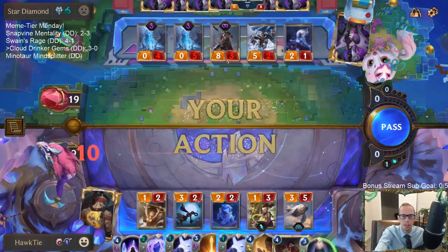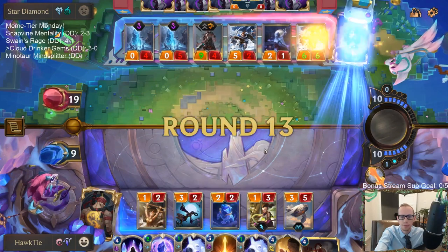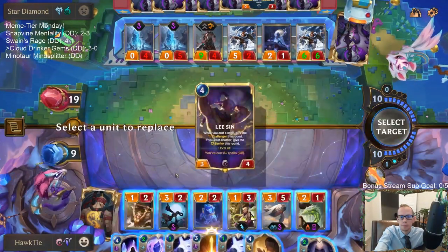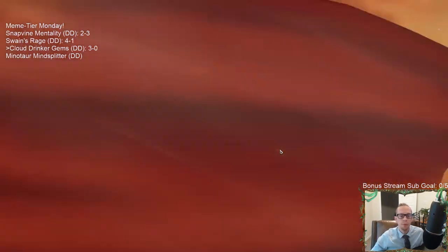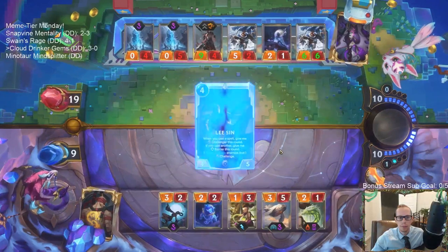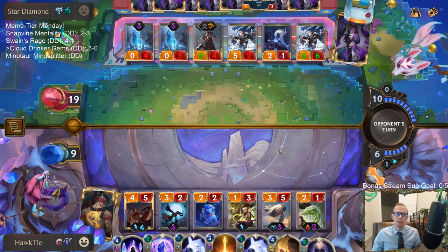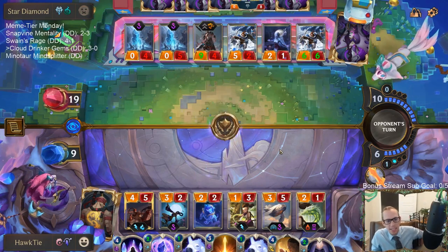I would have had to rehush and then also cast Hush again and Bastion to kill the Trundle Mirror, and I didn't want to do both of those. I fight with the dragon spirit — 19 damage. I can win if they don't have Vengeance or Atrocity, by just casting Zenith Blade and Shards of the Mountain. It's possible I should just pass and have them burn another card.